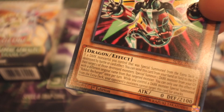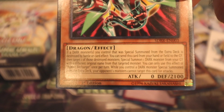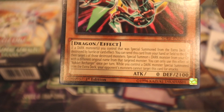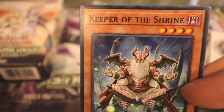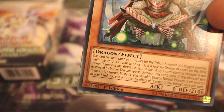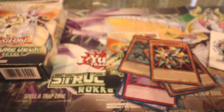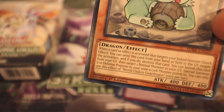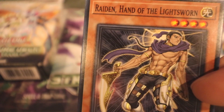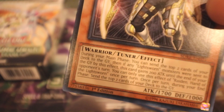Rocket Recharger is a dragon effect monster with 2100 defense and zero attack, level four. I'm not going to read every card — you can pause the video to get a good reading. Apologies for the glare from the inside lights. Keeper of the Shrine is a level four dark dragon with no attack and 2100 defense, but it can be used as tribute for the tribute summon of a dragon monster with additional effects. Raiden, Hand of the Lightsworn Warrior is a level four warrior tuner with 700 attack.